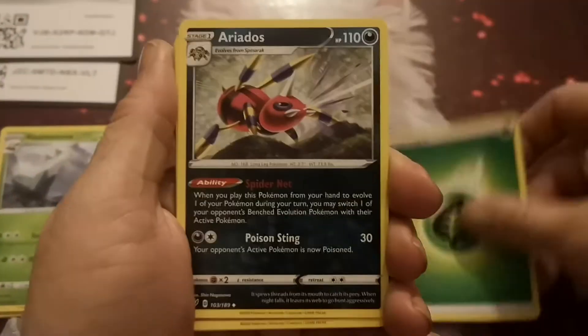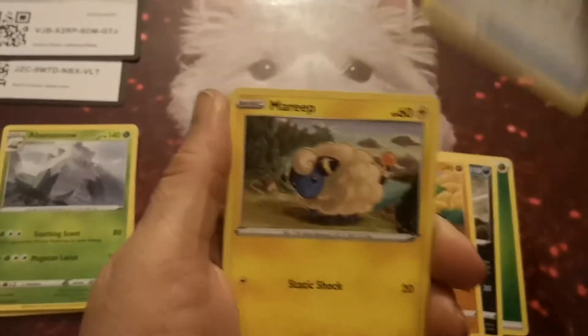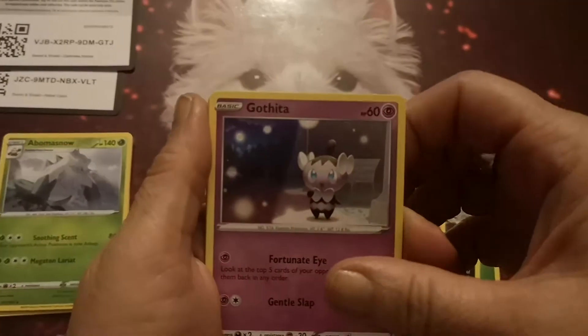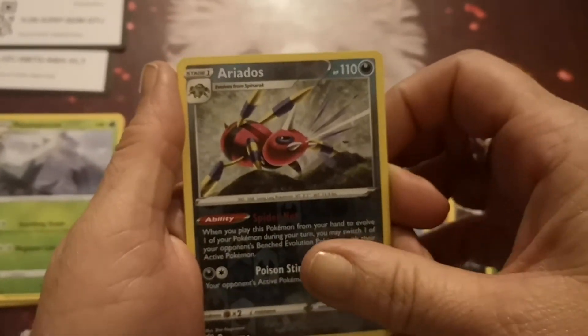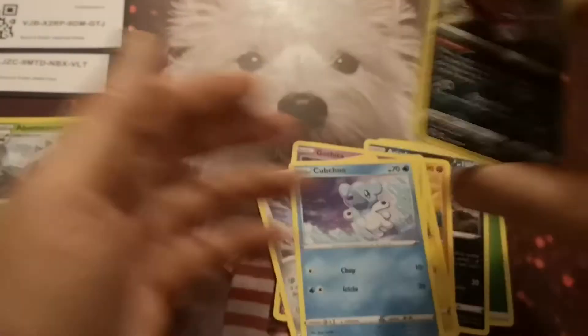We have a Gorals Energy, Ariados, Dogtrio, Billowing Smoke, Mareep, Paras, Gothita, Skarmory, Capchu. Two Ariados in one pack. And we have a Beartic, regular rare.